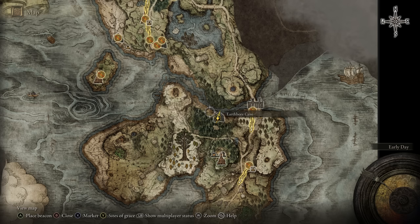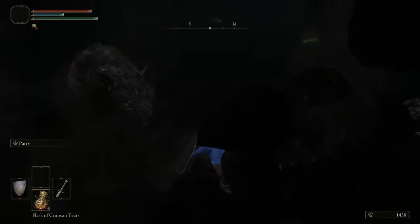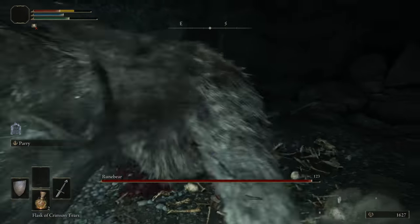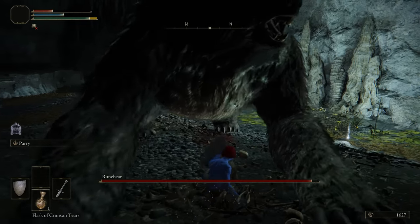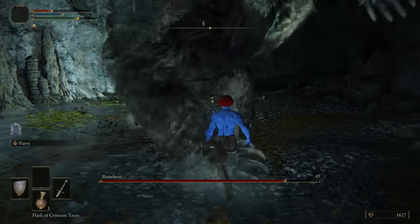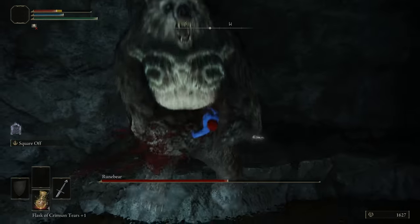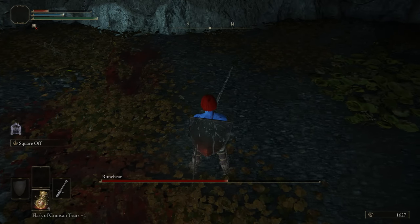The Earthbore Cave is in Limgrave and starts with a pretty epic troll — you fall through with a bunch of animals, and that's basically it. The boss is a repeat of a very common nearby enemy, it feels very lazy, and this bear has twice as much health. Your reward is a Spelldrake Talisman. The only reason to come here is a funny glitch where you break out of the bear's grab. That's about it — 3 out of 10.